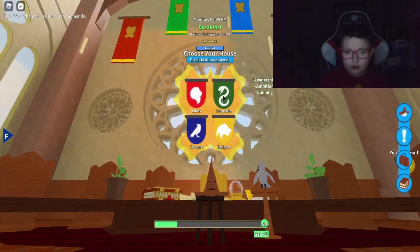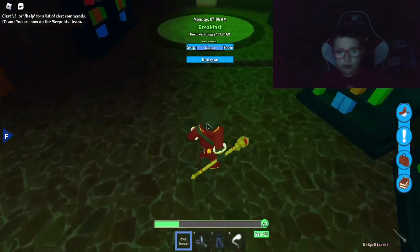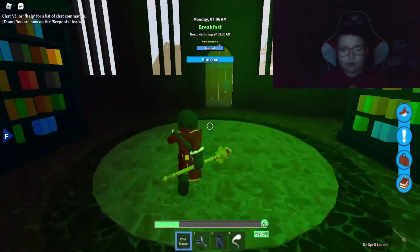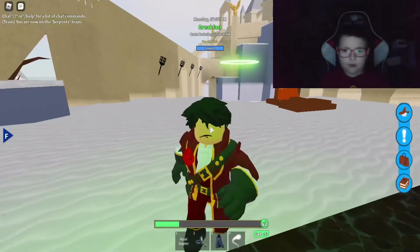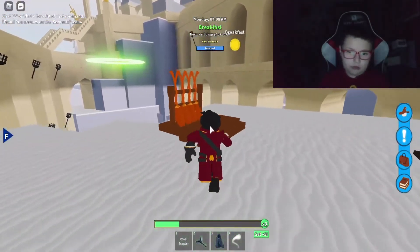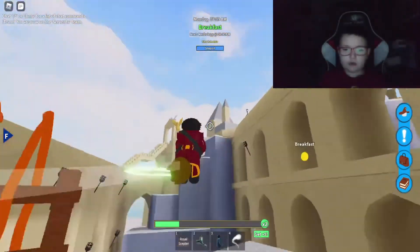Go to the Serpent's team — I have a cool avatar right now. Grab a broom, and then what you're going to want to do is go this way.